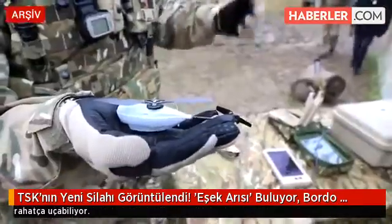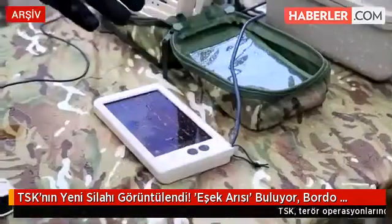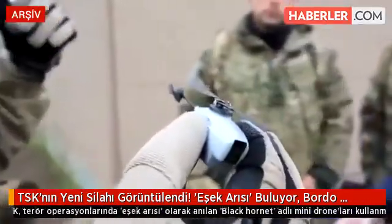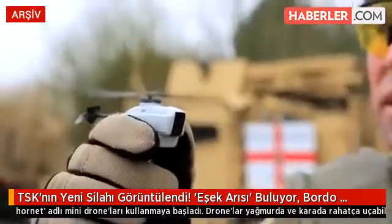We've got three cameras basically. One on the eyes, one on the nose, and one on the mouth. The one on the eyes looks directly out at the front. The one on the nose gives you a 45-degree angle, and the one on the mouth looks directly below the Black Hornet. So it gives you three different camera angles at any one time.